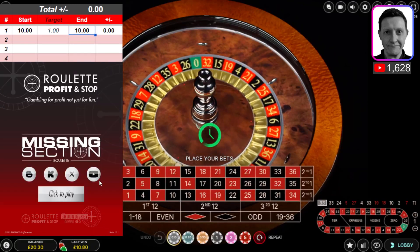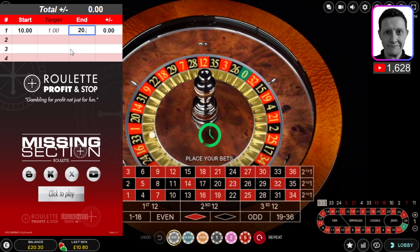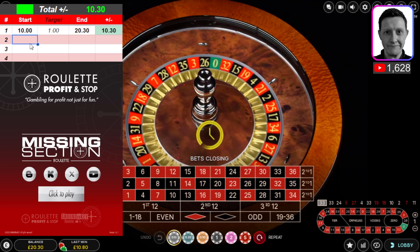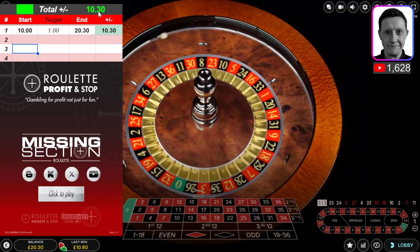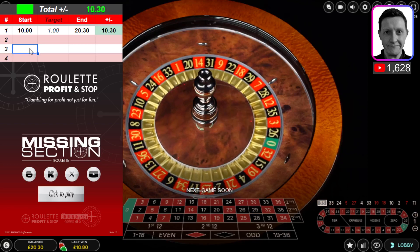That is me done — don't need to go any further. My target was to get ten pound profit total and I've done it in one session. I'm going to withdraw ten pound and then start with ten pounds 30 when I come back in a few days' time.